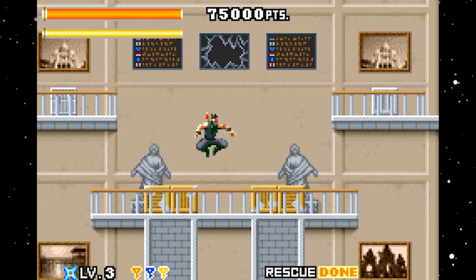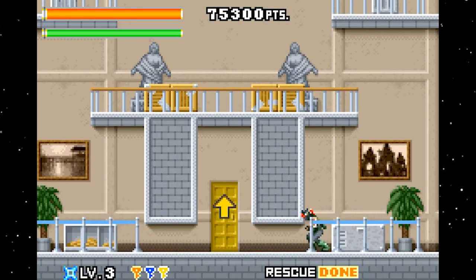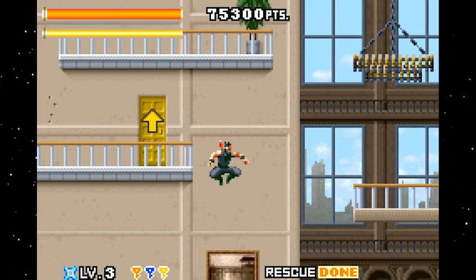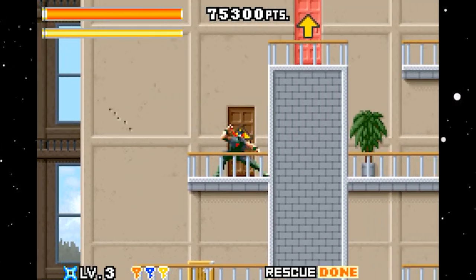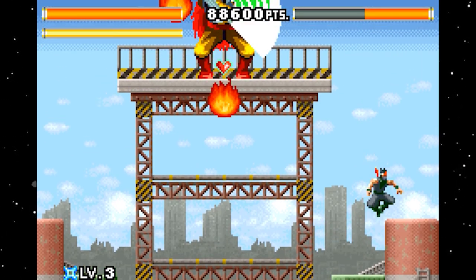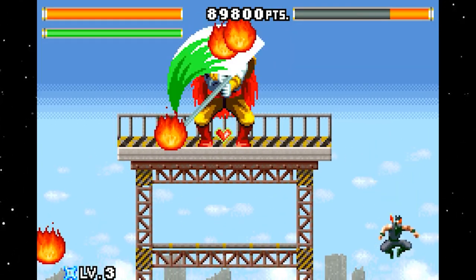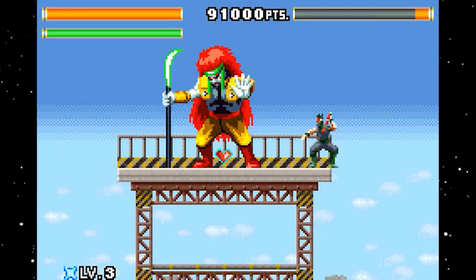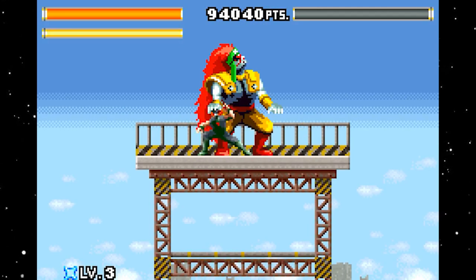In Ninja 5-0, players take on the role of Joe Osugi, a skilled ninja officer tasked with foiling a terrorist plot to unleash chaos in a city. The game features side-scrolling platforming levels with tight controls, allowing players to perform various ninja moves such as wall jumps and sword strikes. Joe Osugi's ninja skills include the ability to throw shurikens and perform powerful melee attacks. Players must navigate through challenging levels filled with enemies, traps, and obstacles while utilizing their ninja abilities.